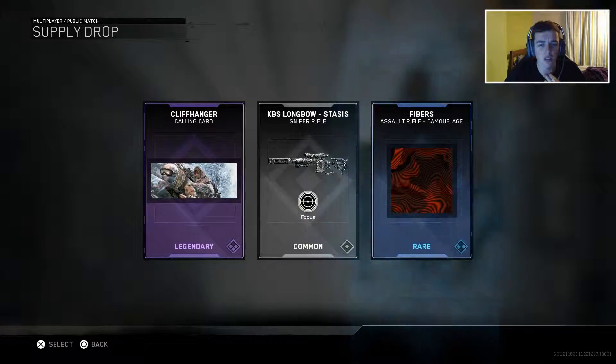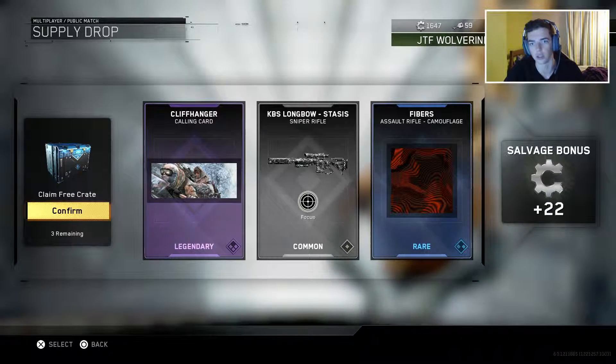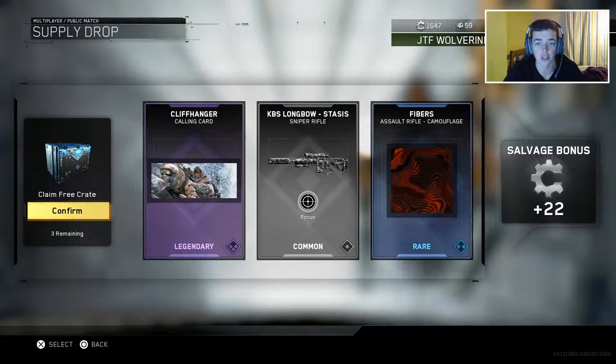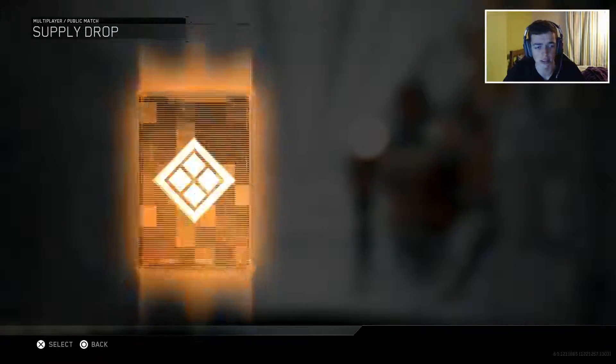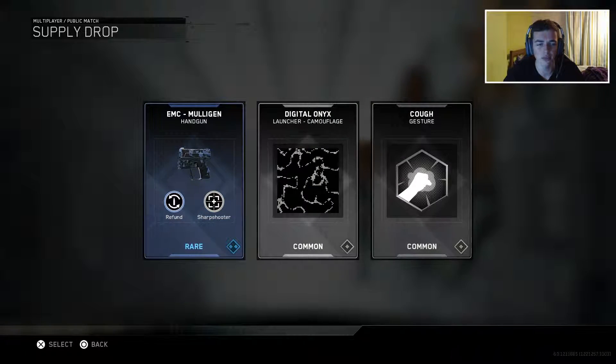Moving into the next one here we've got a legendary calling card, the KBS longbow stasis — I don't know how you say that — and then the fibres assault camo which actually looks pretty decent as well to be totally honest. So we've got some quite good camouflages but apart from that nothing much at all.